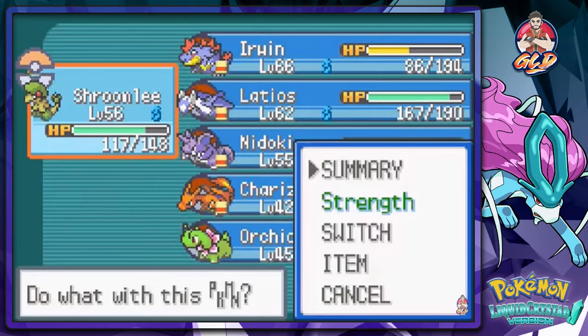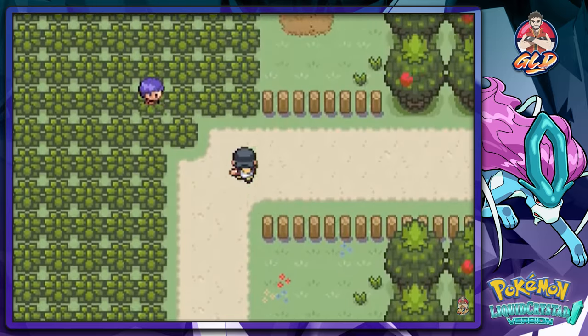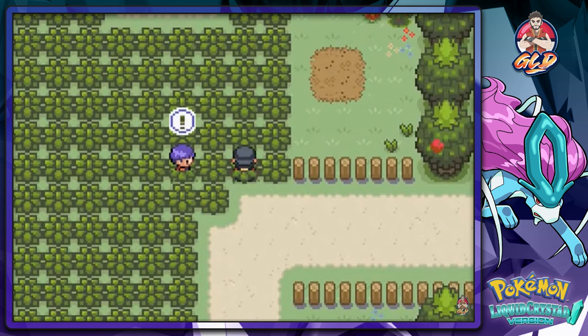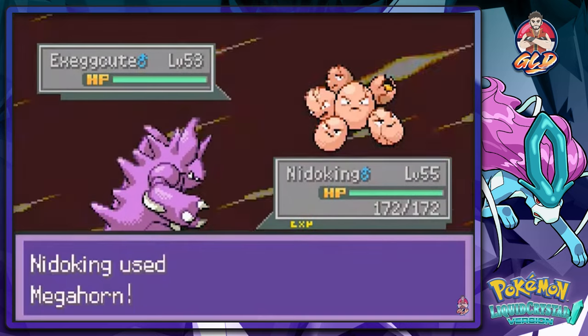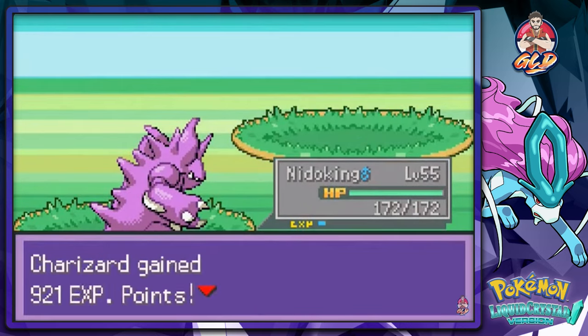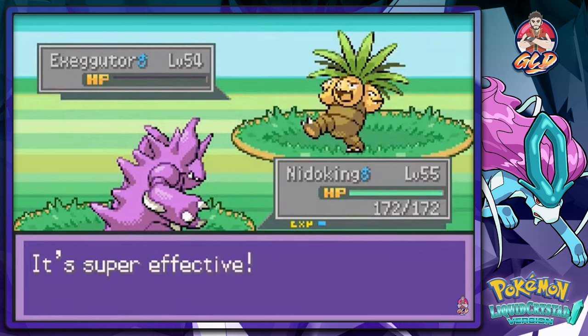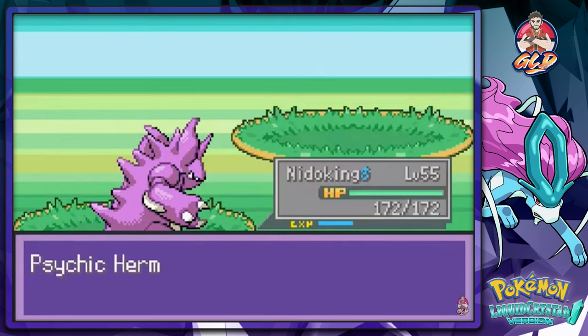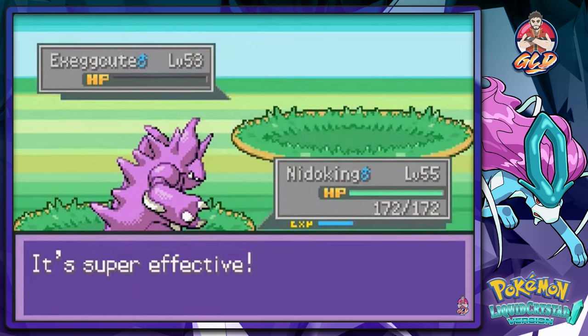Let's switch out and go with Nidoking. Let's start battling everybody — he doesn't say anything. Psychic! Mega Horn — super effective! There we go, got the moves.